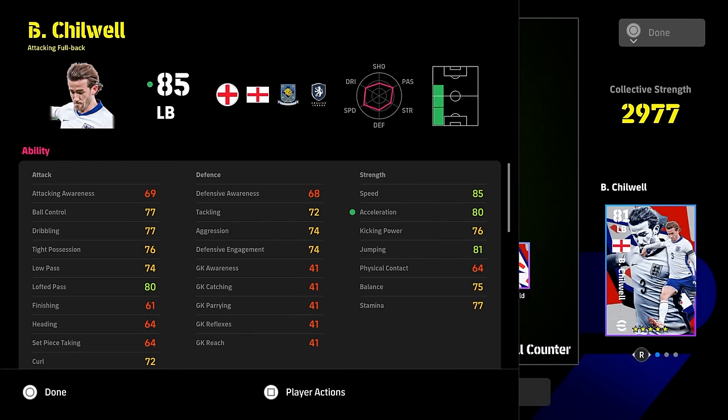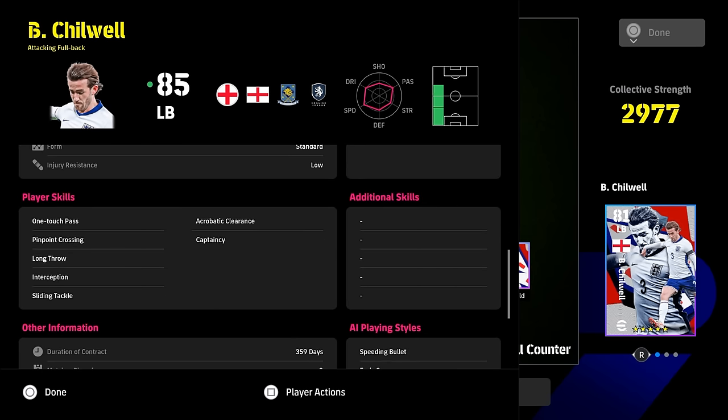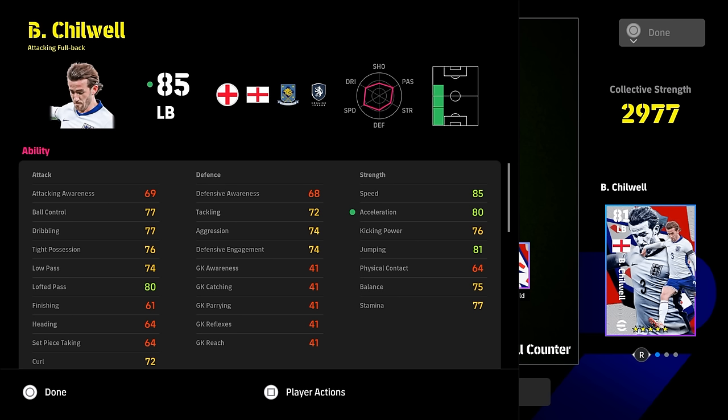I would also say with Chilwell — even though he can play left mid or left back, it's not a bad option. He's got 29 levels, but there's just so many better attacking fullbacks in the game, especially when you look at his player skills. He does have one touch pass and pinpoint crossing. It's not a bad card at all, but there's just so many good fullbacks in the game now that you can operate there. Even GP guys — it's a very standard card.